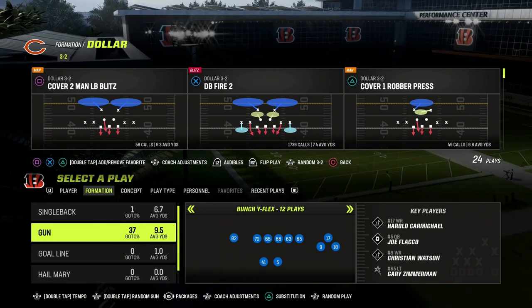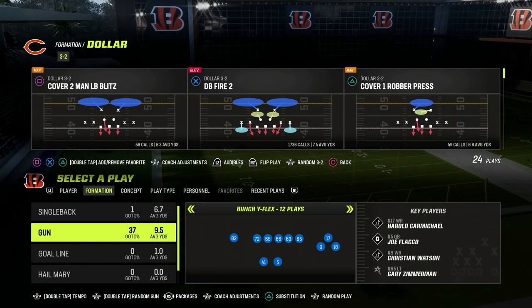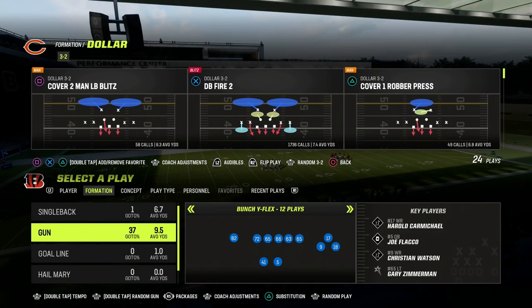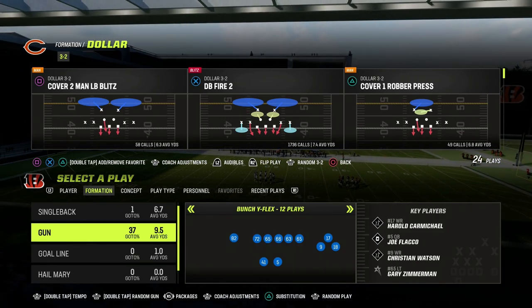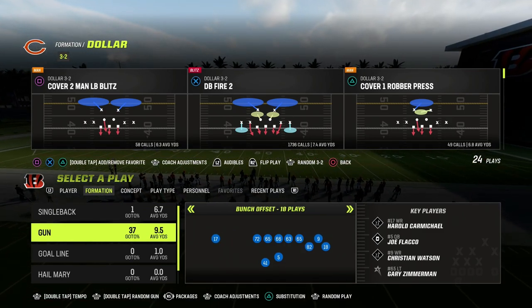If you want to get my entire defensive ebook on this defense, make sure that you become a Patreon member. It's only $10 to do so. It gets you access to all of our Man 23 offensive and defensive ebooks, as well as all of the updates, which we've been dropping a ton of for our Patreon members this week. If you're not a member yet, you can sign up down in the description — it's only $10.